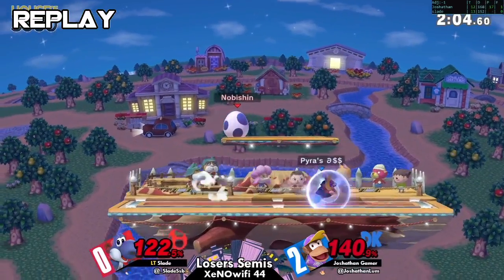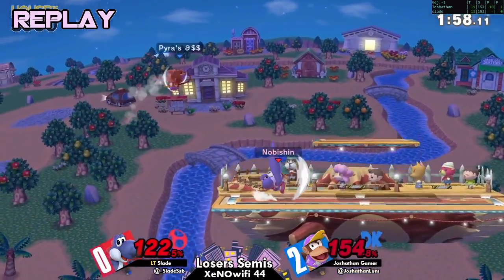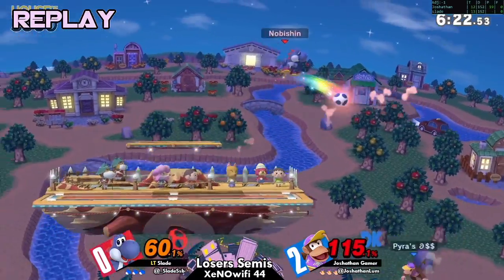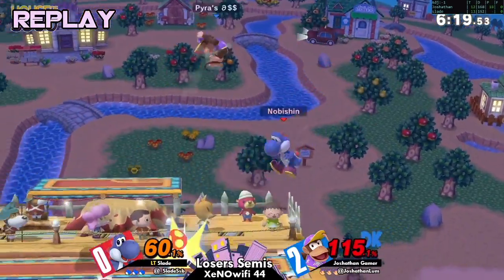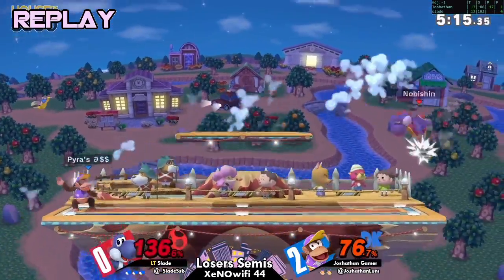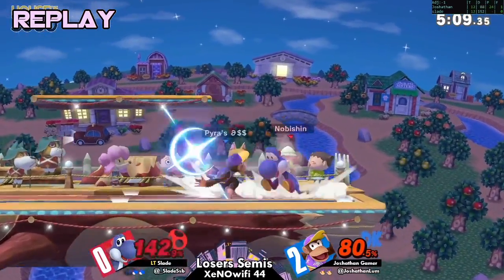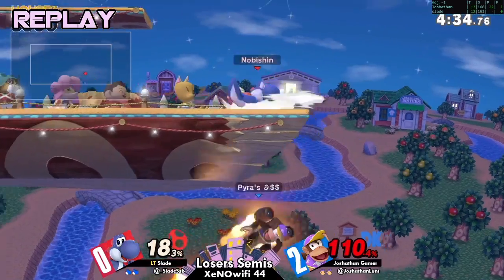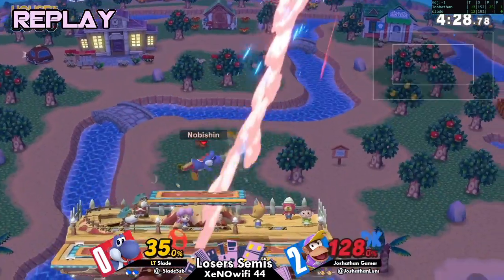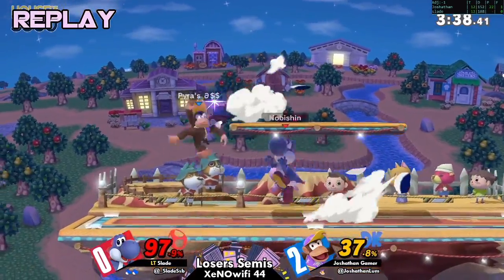One more hit — even just a well-placed up air will take it. That was admittedly a very close game, but I still think ROB is probably the way to go for Joshpen. He pulled that back but it was an ill-advised recovery. He got a little overzealous trying to punish that uphill. Down the stretch he wasn't doing too badly, and you saw him abandon that banana toward the end because Slade was camping him — he realized banana camping was getting him nowhere.